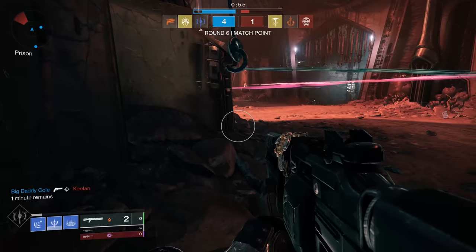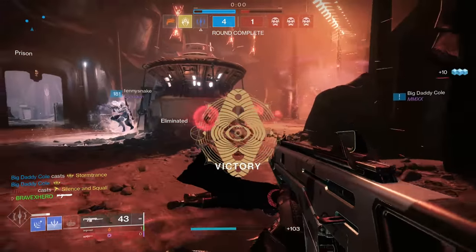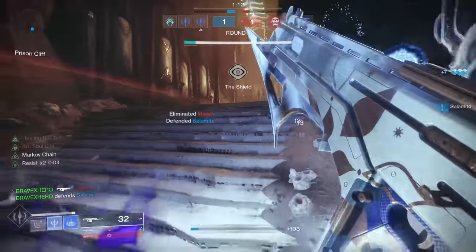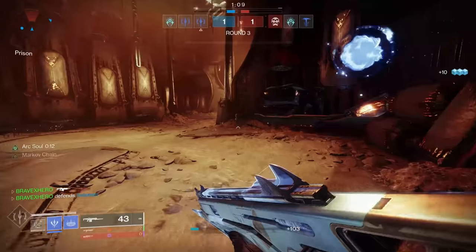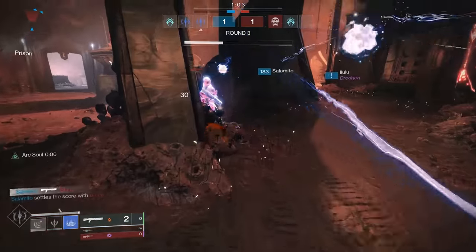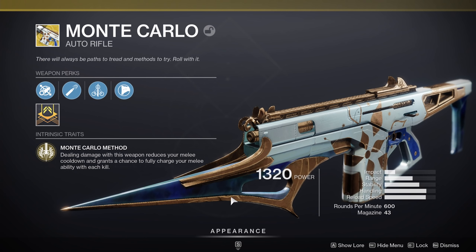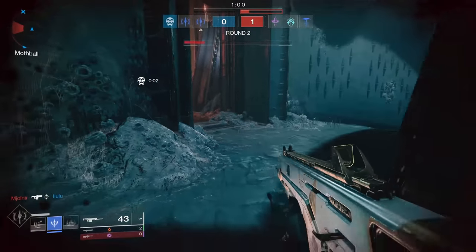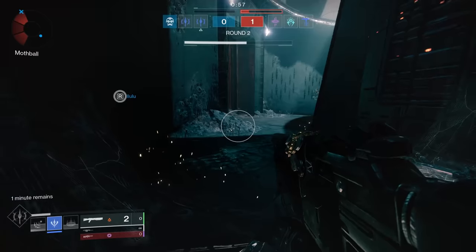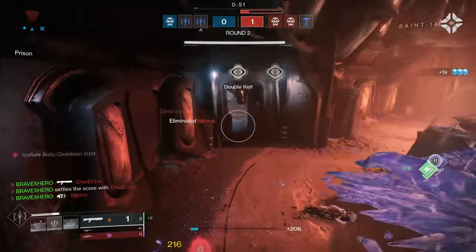Before tips and tricks, let's get into the weapon of choice — keep in mind this weapon is only suggested. For the exotic weapon, we have the kinetic auto rifle Monte Carlo, a 600 RPM auto rifle. Its perk Monte Carlo Method means dealing damage reduces your melee cooldown and grants a chance at a fully charged melee with each kill. It also has Markov Chain, increasing damage after melee kills and kills with this weapon.